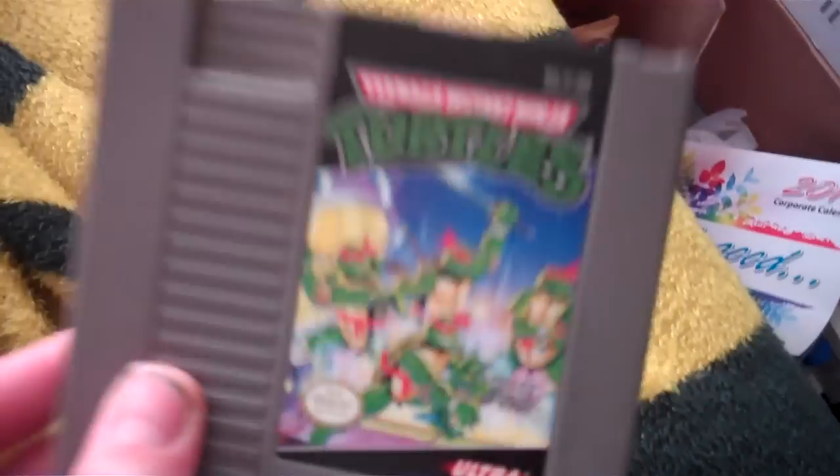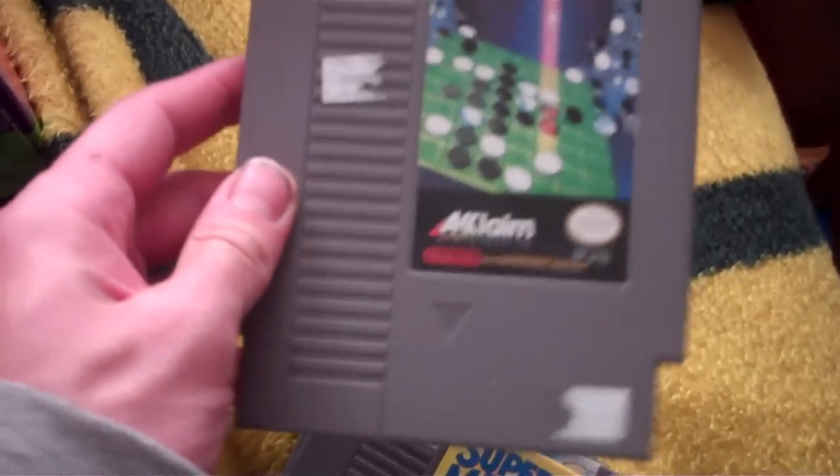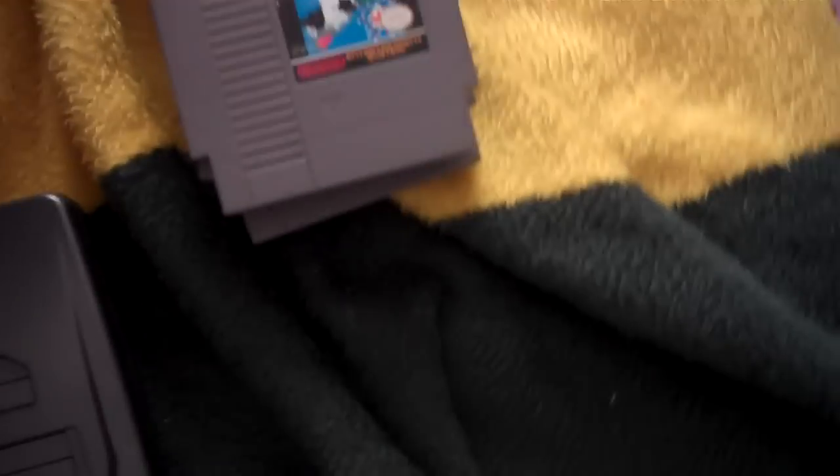First off, Teenage Mutant Ninja Turtles — it's got a little yellowing to the cartridge but that one's up for trade. Othello — this one I'm gonna add to my collection because I actually own the instruction manual but not the game, so that one's going in the collection. Super Mario Bros. 3, very good condition, up for trade. Super Mario Bros. 2, up for trade, pretty good condition, little wear on the sticker. And another Super Mario Bros. 2, also up for trade, even though I doubt anybody who watches these videos even needs that game.